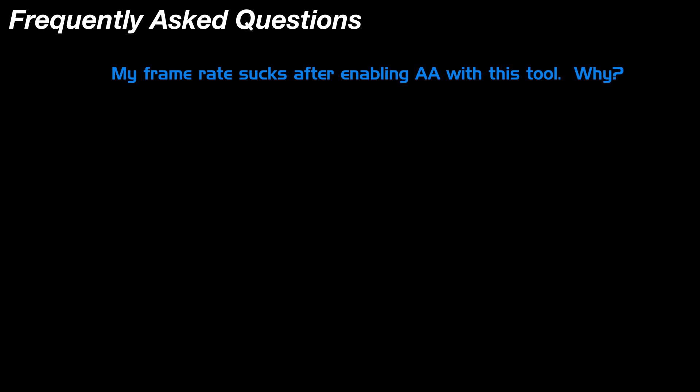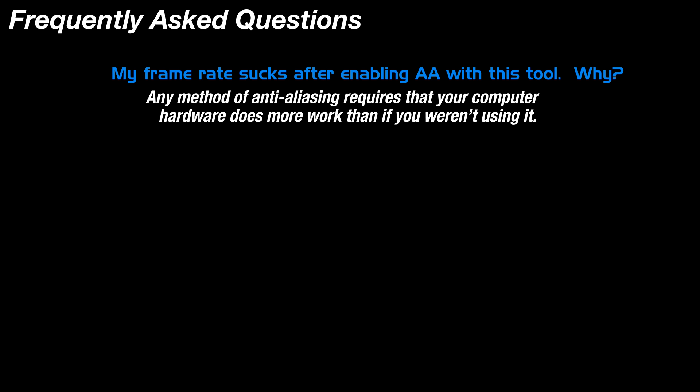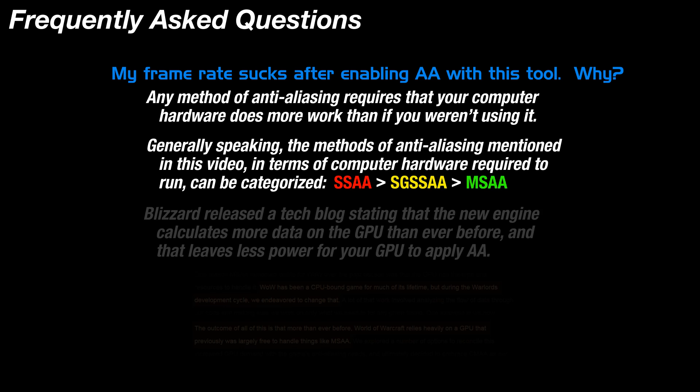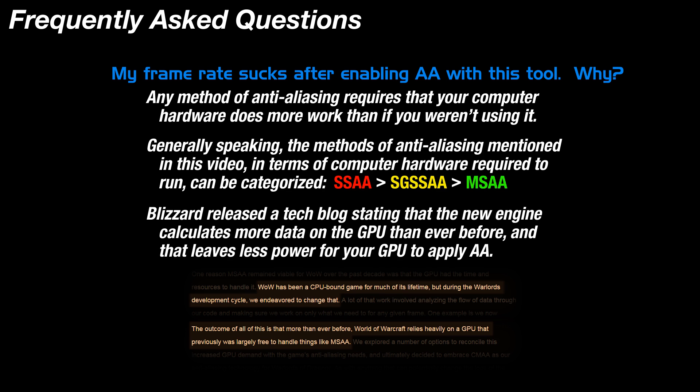I enabled anti-aliasing like you showed, but I'm getting terrible frame rates — what am I doing wrong? Enabling any sort of anti-aliasing is going to tax your hardware more than if you weren't using it, especially if you're trying to use something like SGSSAA or SSAA. Blizzard recently posted a tech blog about how they moved a bunch of game stuff off of the CPU and onto the GPU, so Warlords of Draenor is already going to push your GPU more than it was being pushed in Mists of Pandaria.